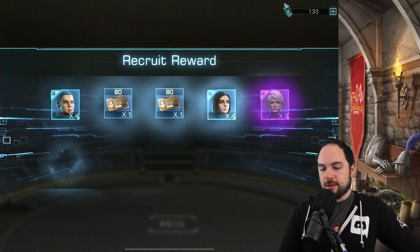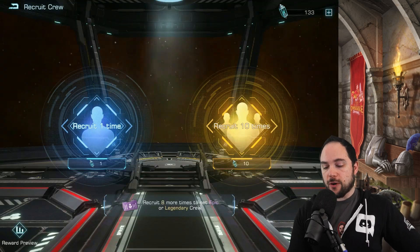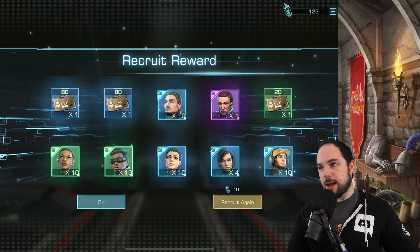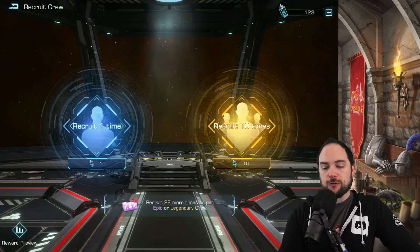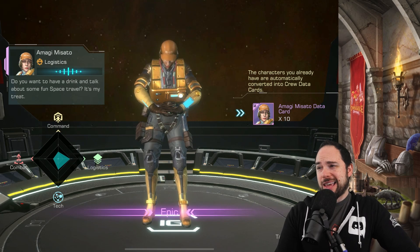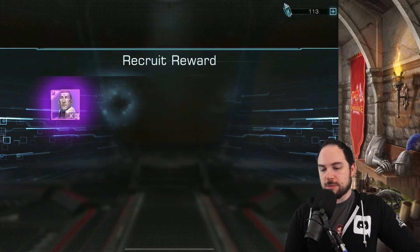We do another 10 spot and we get the guaranteed epic coming up. 160 experience with one John Smith Connor — a weaker pull for sure. Round it out with a guaranteed — a buggy. Not amazing, is what it is. Let's keep smashing these open.